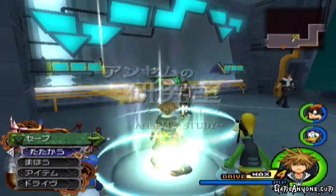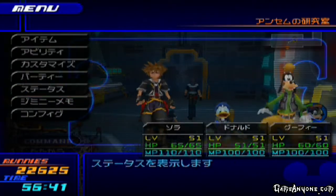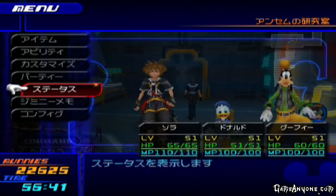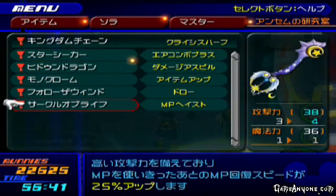Off-screen, I ended up doing a little bit of cleanup, which is seen inside the cleanup video. I also leveled up every single form to level 6, as well as leveling up my summons to level 5, now that we had acquired Stitch. Since I leveled them up to level 6, I now have Aerial Dodge. I also ended up acquiring some Air Combo Plus abilities from Master Form.